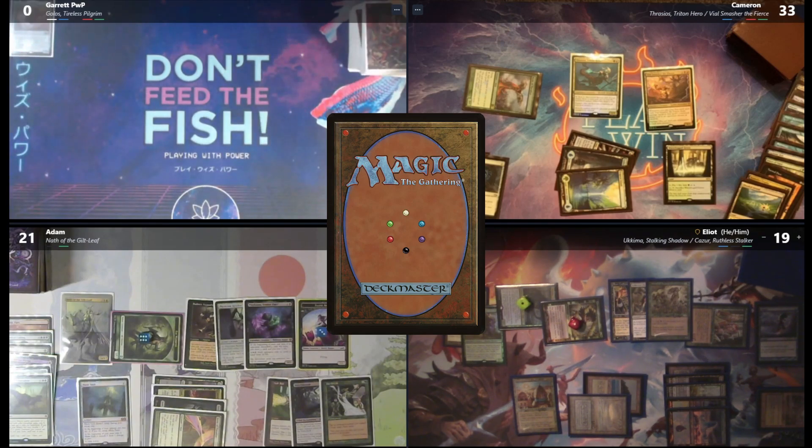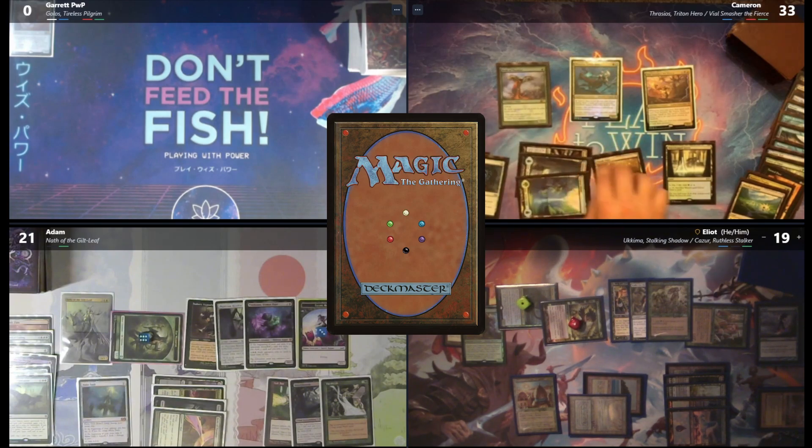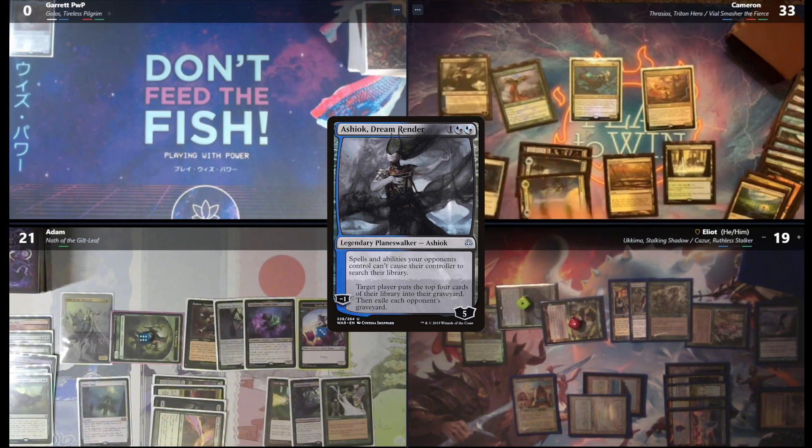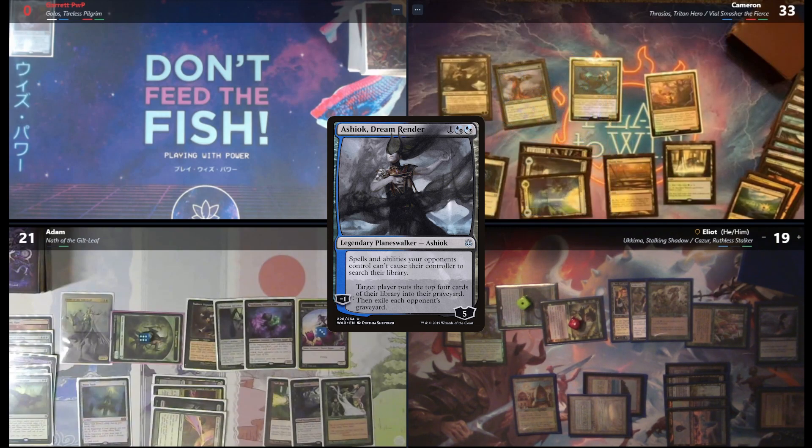If I had a Forest, I probably would have gotten Allosaurus Shepherd to do more damage, but I just have the basic Swamp. If that is all good, then that is all I got for the turn. Go to my turn. Draw for turn — play a Marsh Flats and pass. Ashiok Dream Renderer. Vile Smasher trigger — we're going to have Elliot be 1, 2, and 3, and then Adam will be 4, 5, and 6. I rolled another 6 — I swear the dice aren't loaded. I always roll the same thing with Vile Smasher.